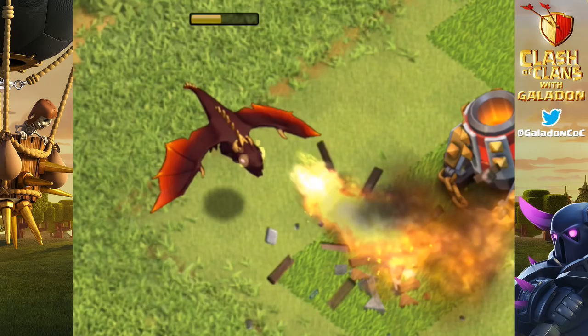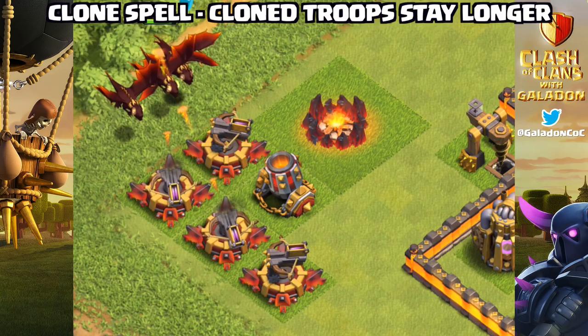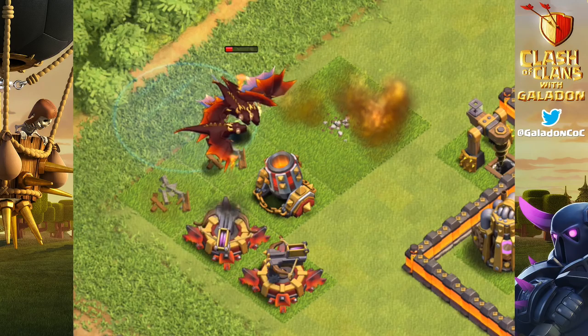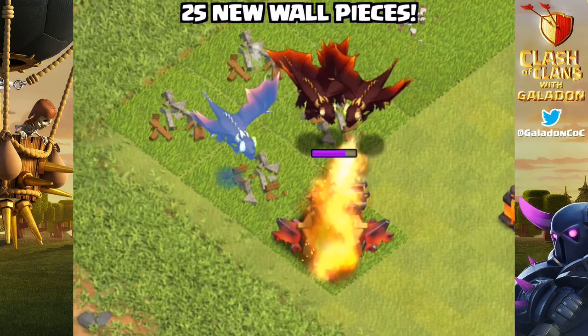But Galadon, dragons take up so much housing space — how can we possibly have enough dragons to overpower all these new defenses? The answer: the new and improved clone spell. The clone spell will now allow your troops to stay much longer on the battlefield than ever before. Drop a few dragons, use the clone spell, and that cloned level 6 dragon will do work — and stay around for a long, long time.